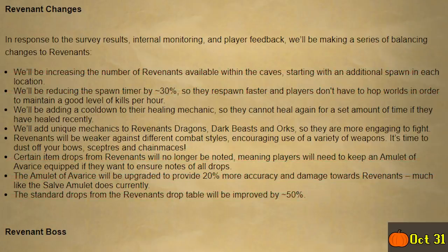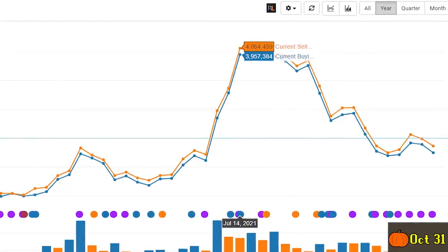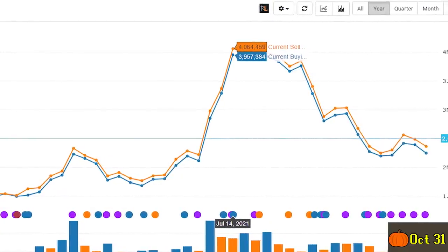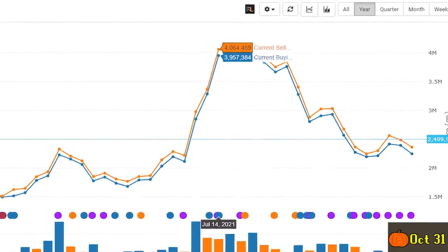There's a lot of things that are meant to happen and I think personally these are probably more likely to happen sooner rather than later. Specifically, there's no revenant boss yet, and there are no unique mechanics for revenants yet. But the main point I'm really interested in is that revenants will be weaker against different combat styles, encouraging the use of a variety of weapons — time to dust off your bows, scepters, and chain maces. When this was announced back in the summer, not only did the crossbow jump up, but so did the Thameron scepter and the Vigor's chain mace.